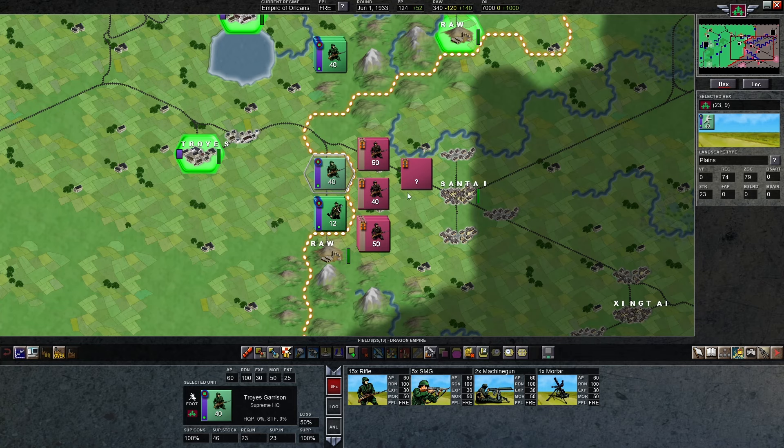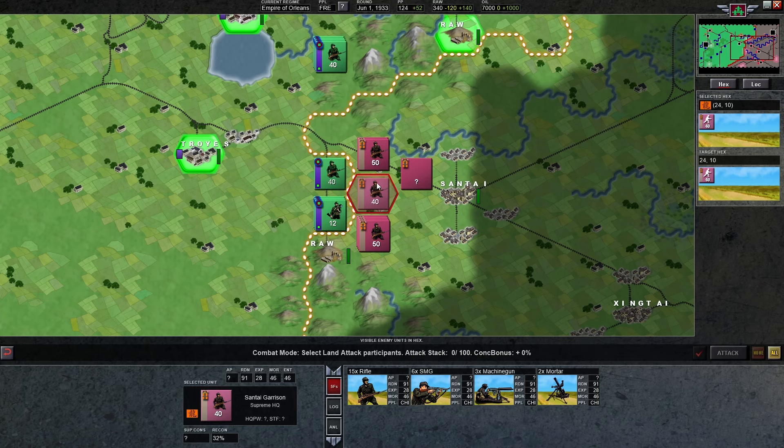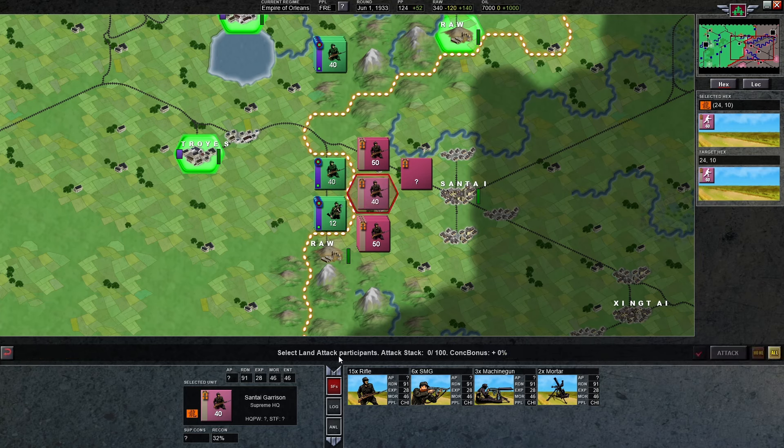To attack somebody, if I just move over here the red arrows indicate this unit could attack those units. If I right-click on the enemy unit the attack doesn't start — it just selects that unit. Another way to get to it is by clicking on it and then clicking this button or hitting the letter A. Now we're in the 'select land attack participants' mode. From here we select which unit we want to fight, clicking on our unit to target the red hex. Then you come down here to this checkbox or hit Space to confirm which units will fight, and you can see the target hex and which of your units is going to attack it.